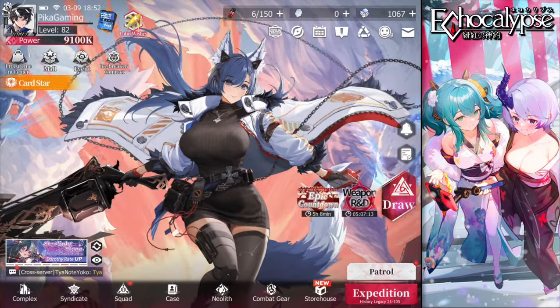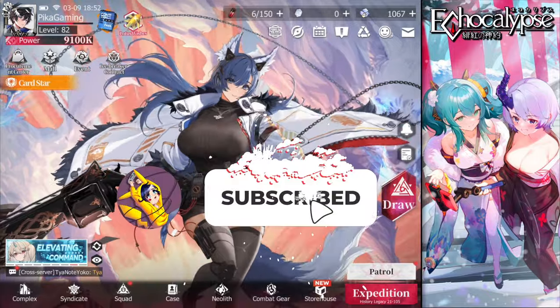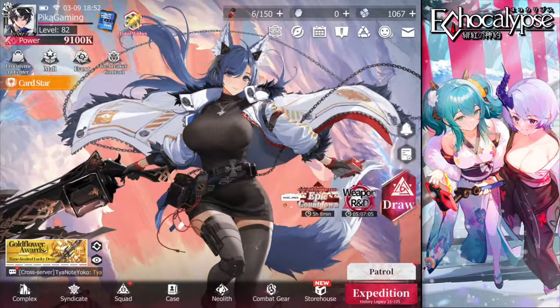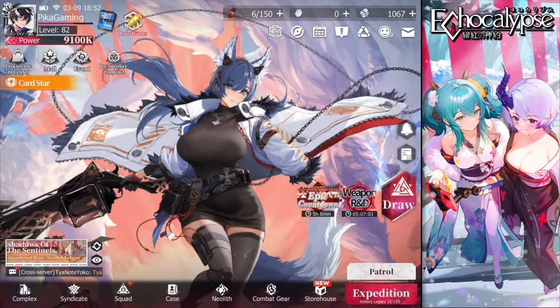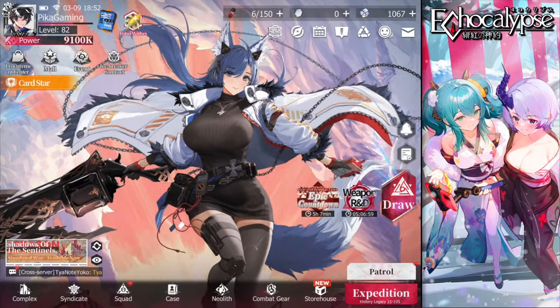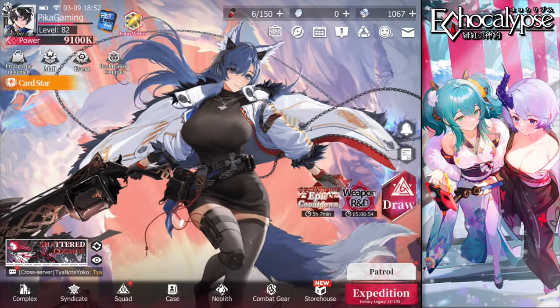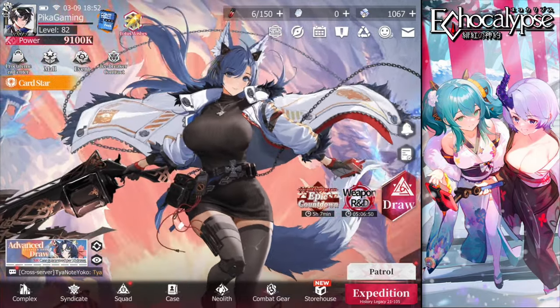Welcome again to another Echocalypse video. Here we are with another unit release — a tank unit called Taisei. She's the best tank in the game, based off of the mythological creature Wukong, which we see in most games, as every game now adds a version of Wukong.